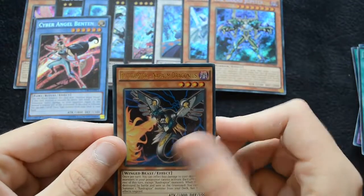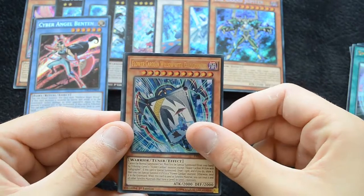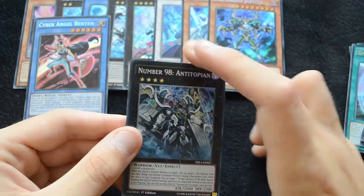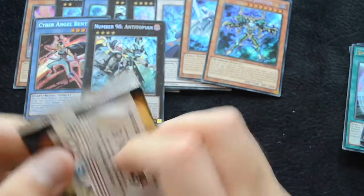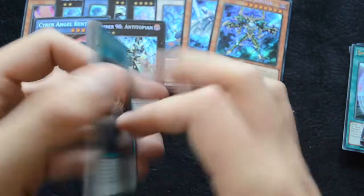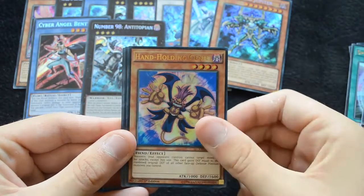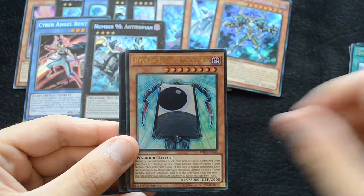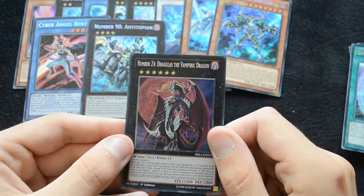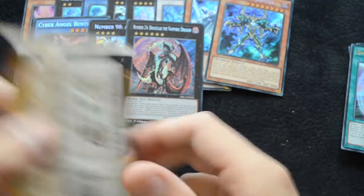Then we have another Napalm Dragonius, another Petite Angel, another Willow with Calligrapher, a Relay Soul, and another Antitopian. Then a Machine Angel Ritual, a Hand Holding Genie, Legend of Heart, Zebra Grass with Moon, and Number 24 Dragulas of the Vampiric Dragon. This is quite an interesting card — you can flip down monsters repeatedly and just keep summoning them back.